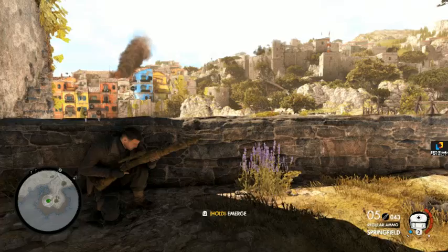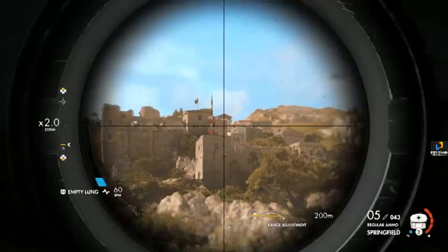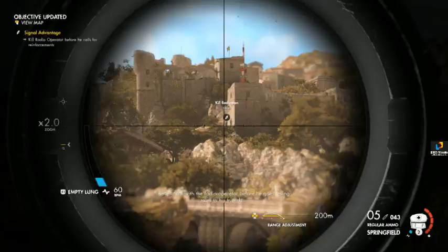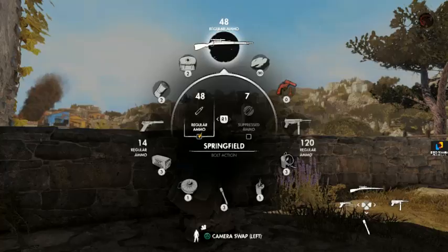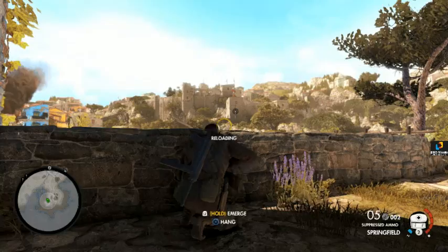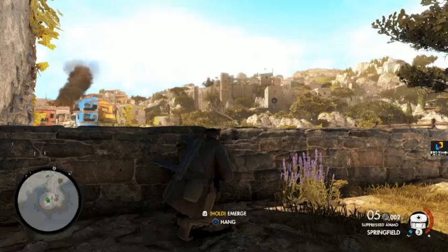We are now going to make our objective to get over to the radio tower. I guess we found the radio operator right there - let's go ahead and finish that. We'll switch over to one of our silenced rounds; we still have some. Our objective will be to get to that village house over there.